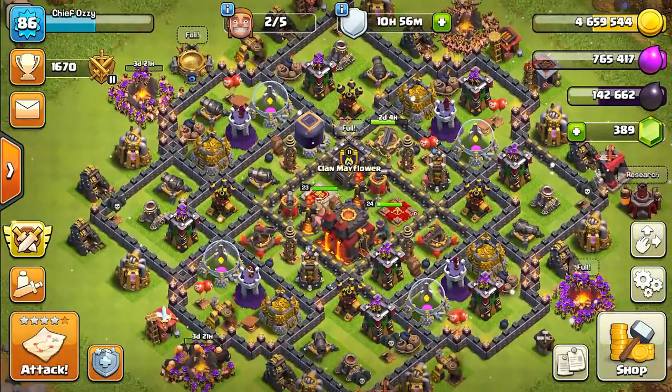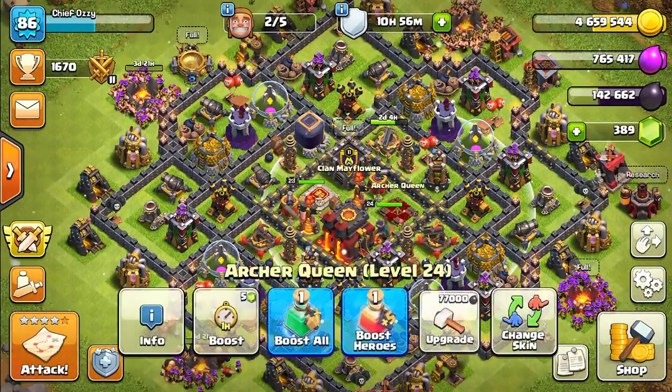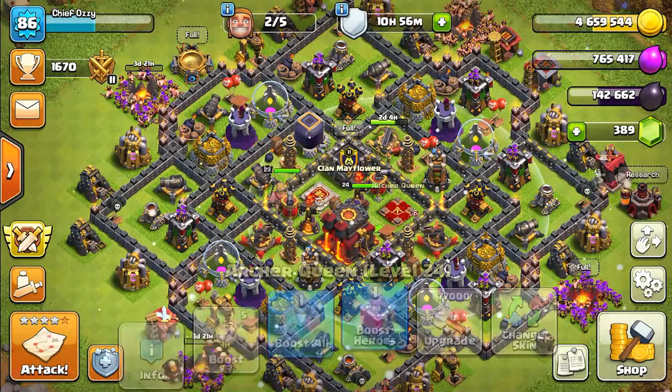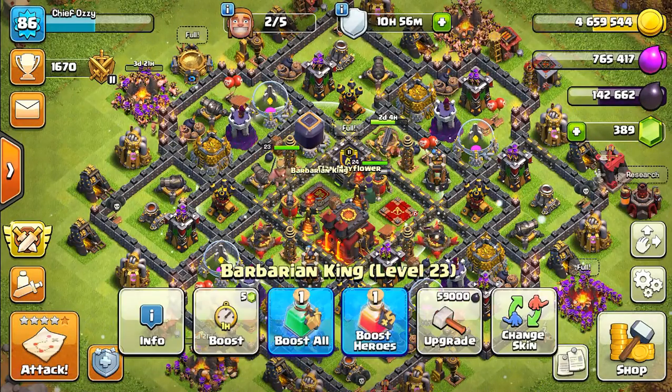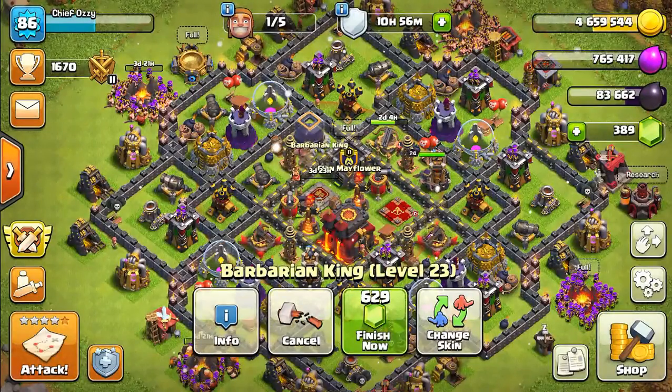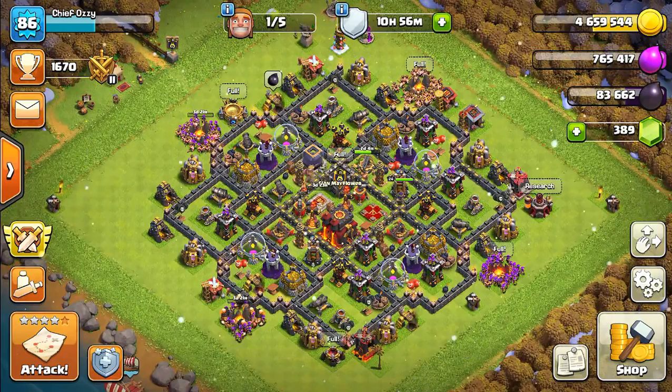Our Archer Queen is level 24 right now. So next time we upgrade her, she will get her ability upgrade to level 5, but we're not going to do that. Instead, we're going to upgrade the Barbarian King to level 24, and that'll cost like 59,000 Dark Elixir, which is fine.